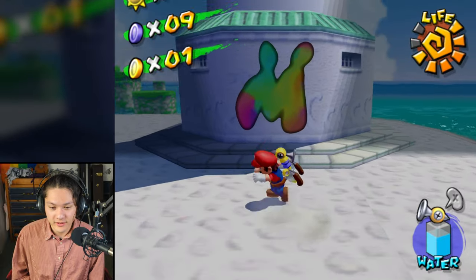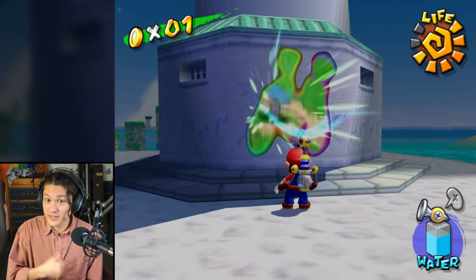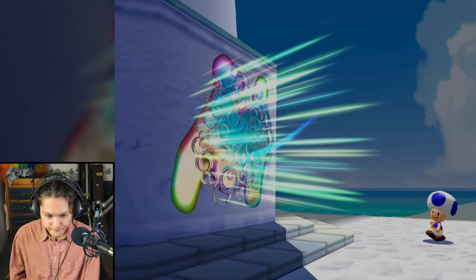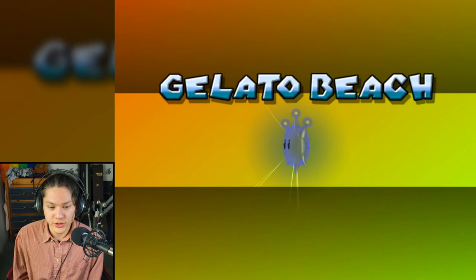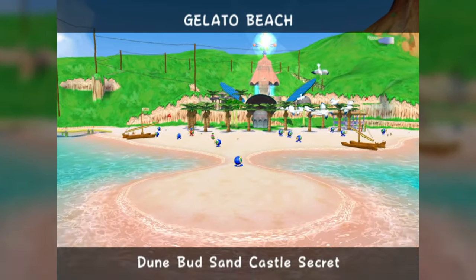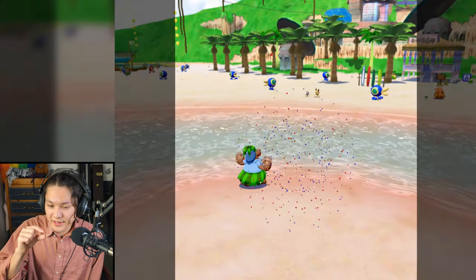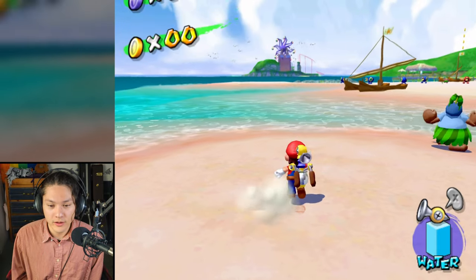I found a new location. Let's spray this M and go check out this new location. I'm going into the lighthouse. Gelato Beach! There's a tiny plant growing out of the ground.